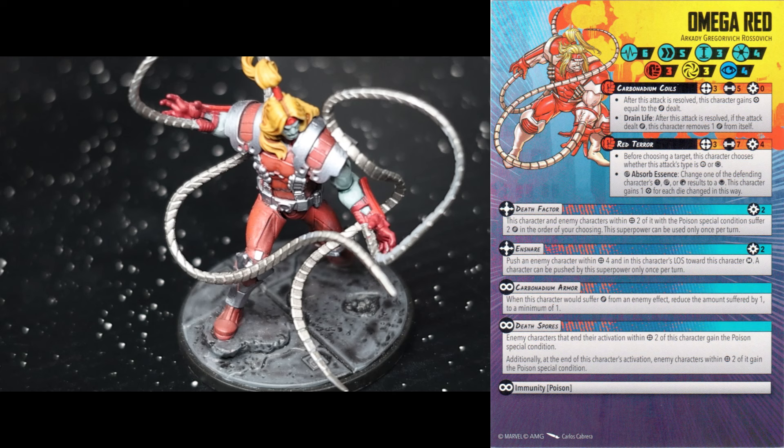He's got Carbonadium Coils — range three, five dice — it is a builder attack, so power equal to damage dealt, and Drain Life: after the attack is resolved, if the attack dealt damage, it removes one damage from itself. It's a way of bringing some stamina back. It's a shame it's not cumulative — with five dice you're maybe getting two successes through on average — but it's still a nice little builder attack.